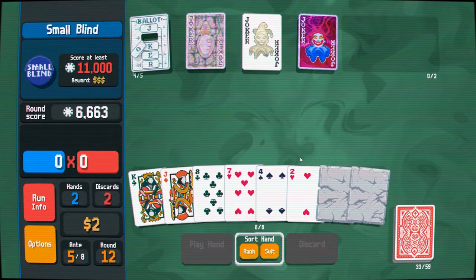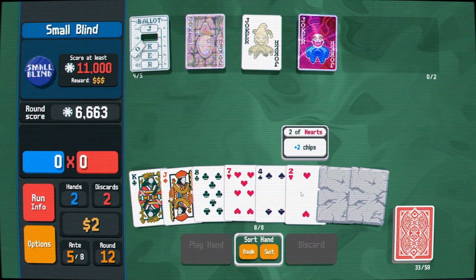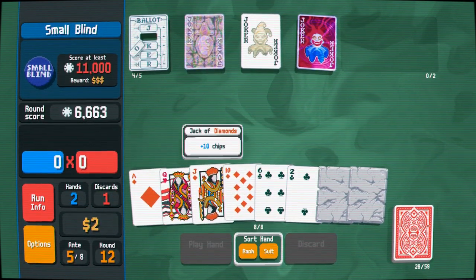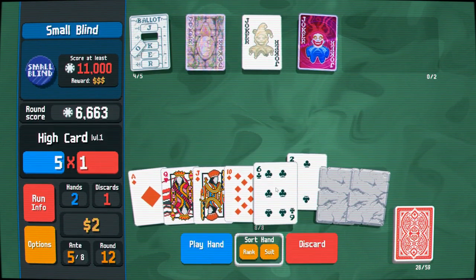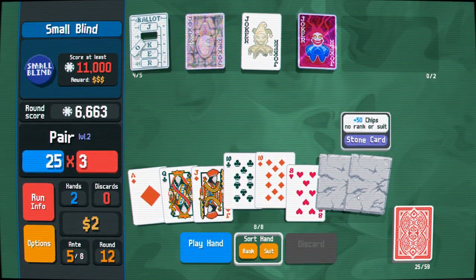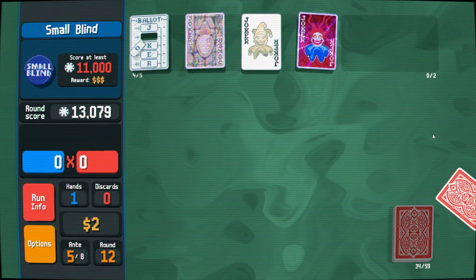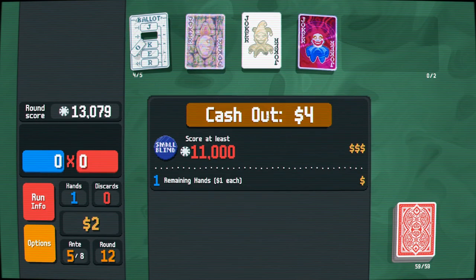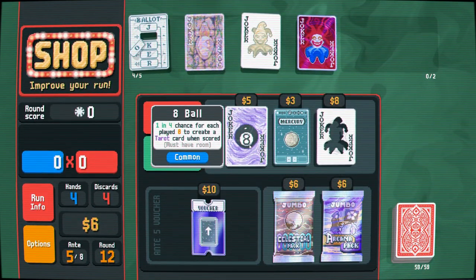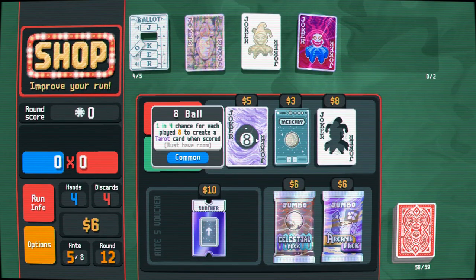I'm not thinking very clearly — not putting the stone card up front is not going to help either. What is the card for the flush? Each card gives a diamond when scored. Let's see if we can get anything to help us out. Ace, jack, and a ten — we might just play high card if this discard ends up being garbage. We've got a ten, we can get at least one multiplier off this, but we've gotta put a stone card up front so that it triggers twice. If Madness takes out our Hanging Chad I would like it to leave that alone. One in four chance for each played eight to create a tarot card when scored.